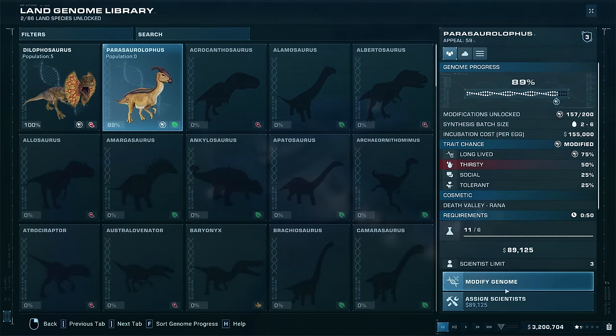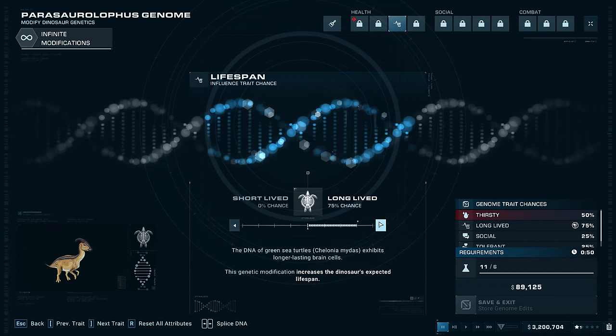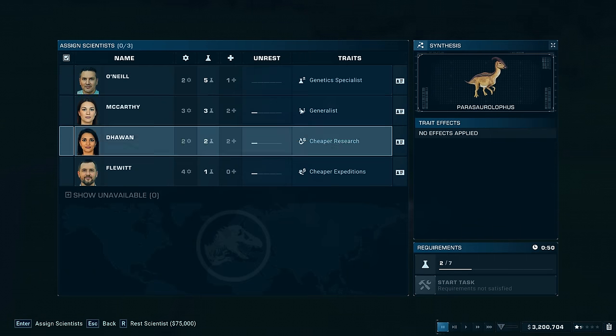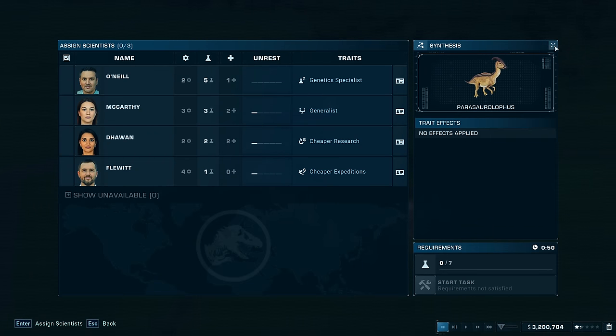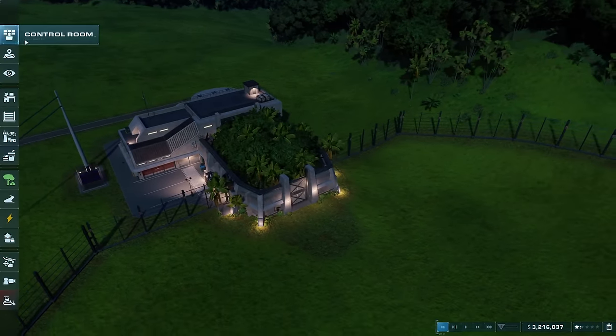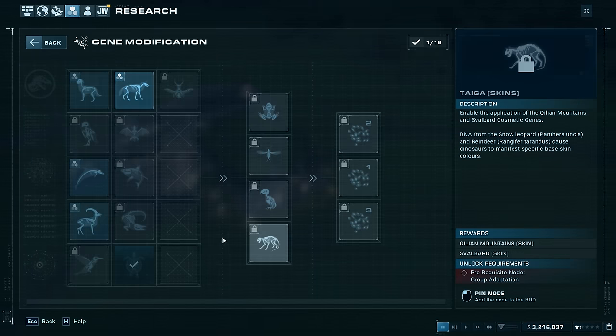Let's modify the genome. You guys were saying that for all of these dinosaurs, if they don't have a 1993 skin it's because the original skin is the one that was actually in the film — so we're going with the Death Valley blank pattern color, which I think is the one they have in the film anyway. We want them long-lived — let's whack that on at 100%. Then let's look at research to improve their traits. There's gene modification under research — all positive temperament!